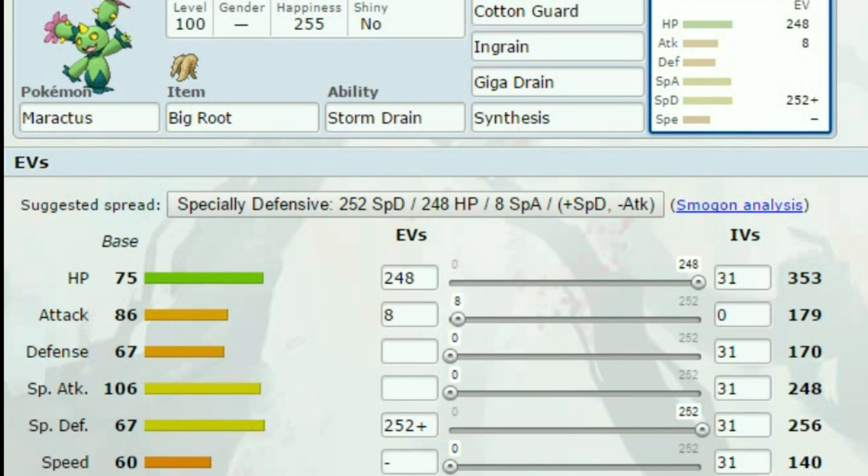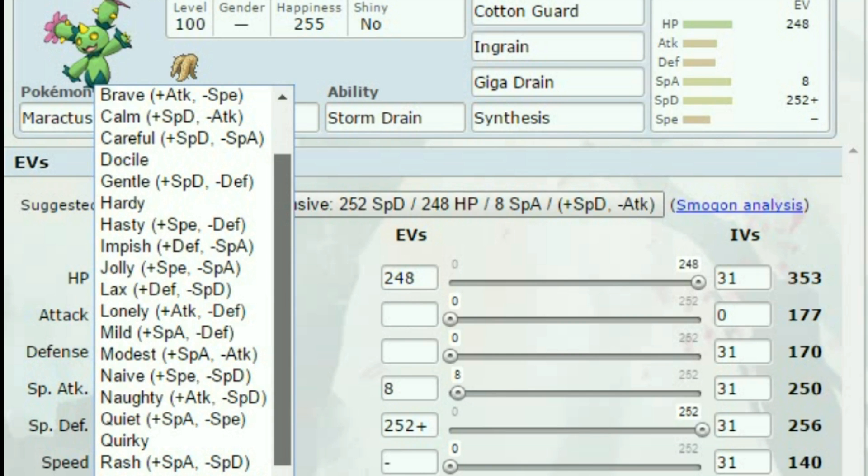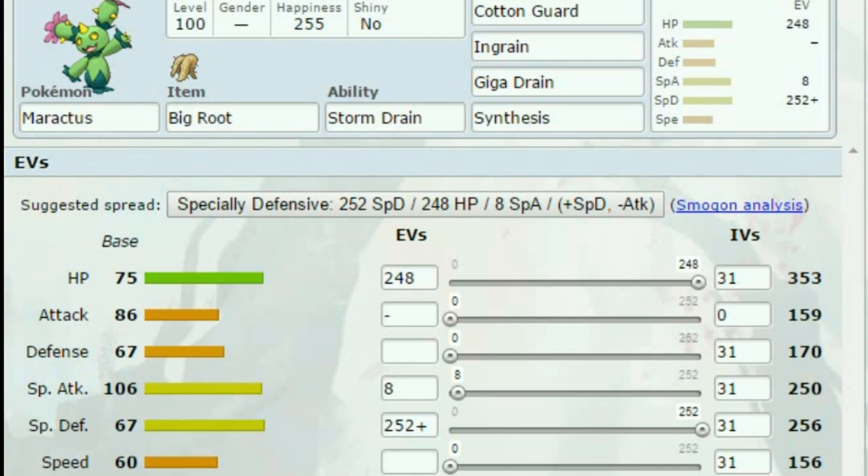Because of Cotton Guard, my stats don't really need to be extreme. This Ingrain used to be Drain Punch. You have the HP to make it bulky, Special Defense to make it reasonably bulky, and Cotton Guard to just make it something. I gave it Special Attack investment for the Giga Drain, and Sassy nature to boost Special Defense and subtract Speed — or actually Calm might be better since we're not using Attack. I also gave it Storm Drain, just in case you can get a free switch into a Water Move.